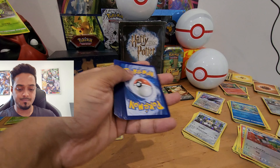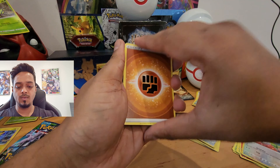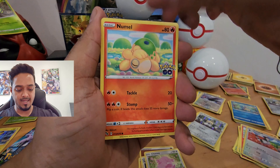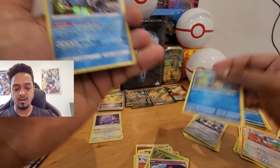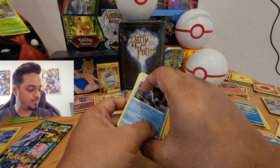Seventh pack: energy, Solrock, Spark, Chansey, Numel, Alolan Raticate, Tranquil, Vollosour, Natu, Squirtle, reverse holo, and a Blastoise holo — actually that's two Blastoise hollows for me now.